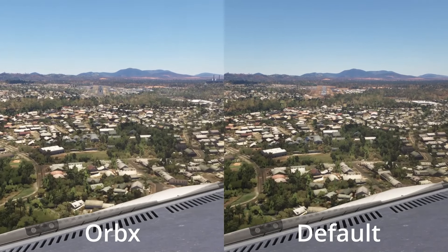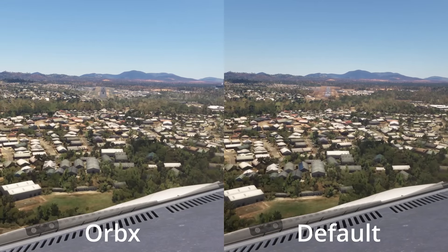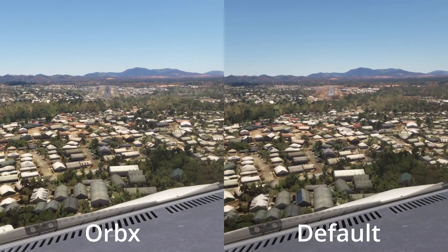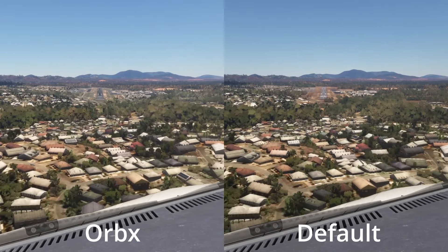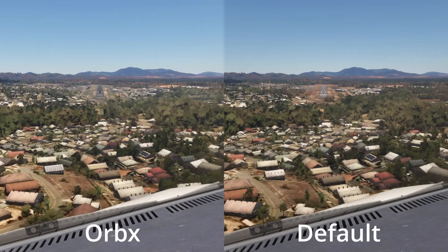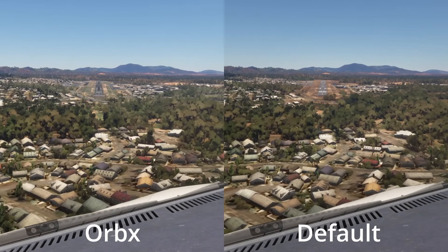Hello folks, welcome back to the channel. Today we're going to take a look at payware scenery versus the default scenery we get out of the box with the sim. Here we are coming into Gladstone Airport. This is from Orbex — shout out to Orbex for hooking us up with this. It's very much appreciated and there is an affiliate link in the description if you want anything from the Orbex store.